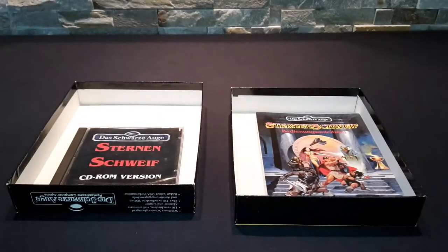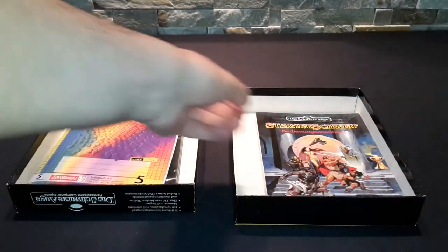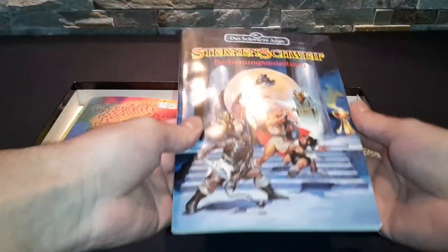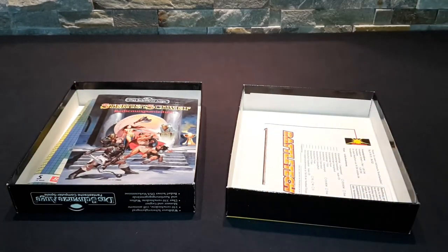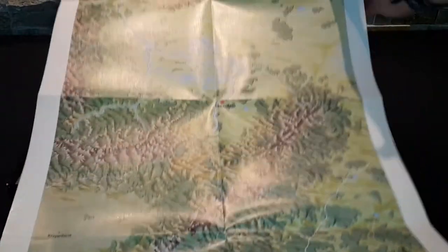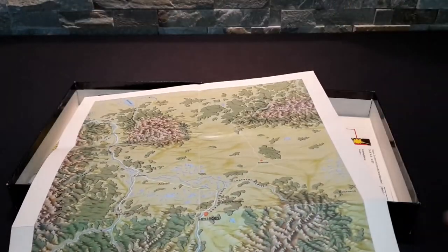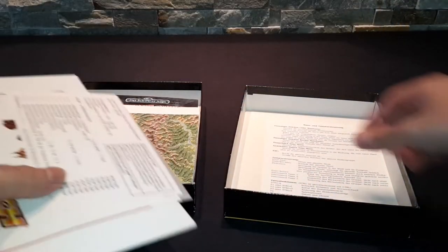That obviously doesn't come with the box. It's my personal hint book because I don't use a solution, and you will need one of those if you're gonna play this game. This is the manual, and a quite hefty one at that, and it's required reading - you won't get around that. Next up is the map, and these are one of the most beautiful parts of all of the Realms of Arcadia game series. It looks a lot different, much more like a real map. And then there's a bunch of leaflets that nobody really cares about.